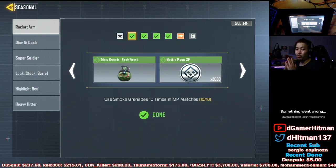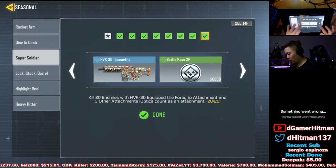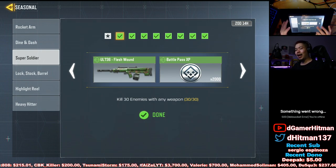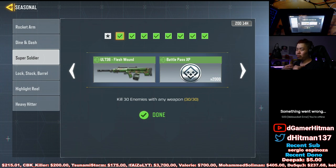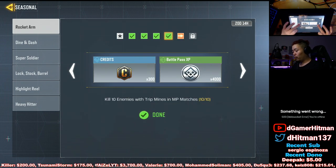You can also get the 30 kills with any weapon in that same game. In Domination you can usually get more than 30 kills in one half, or at least 20. So generally I'll try to get those 20 kills first and then switch to the Rocket Arm challenges. The smoke grenade is easy.